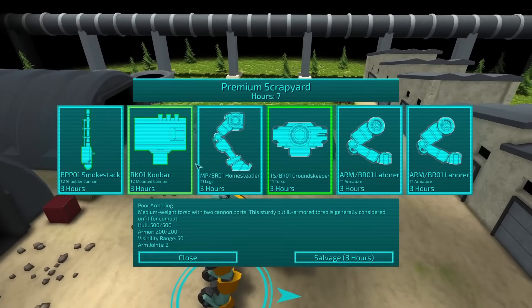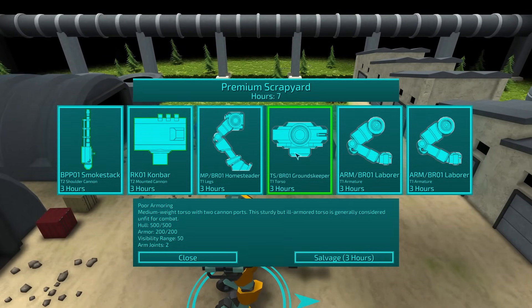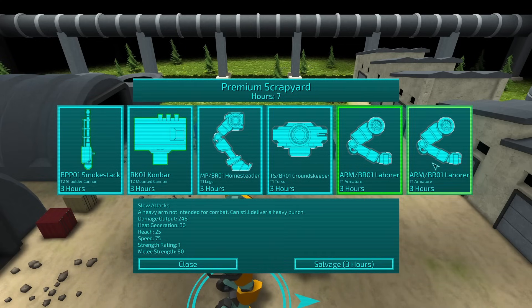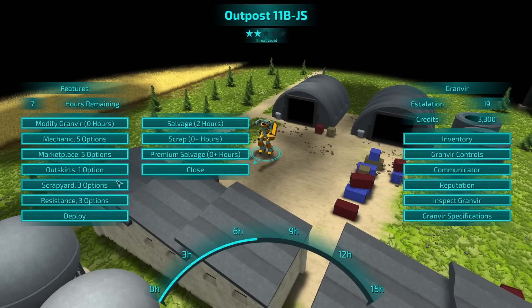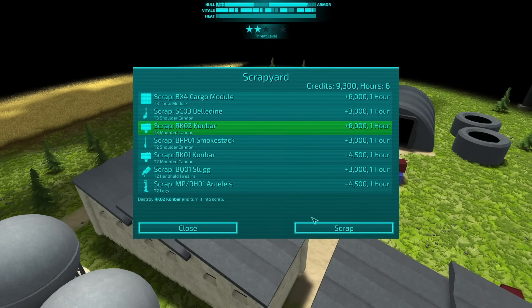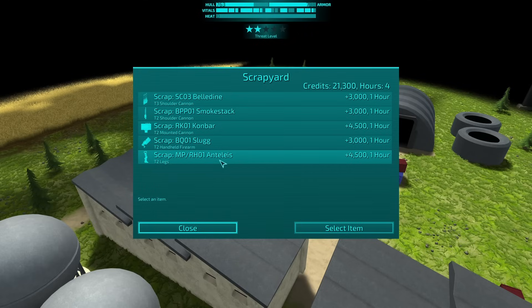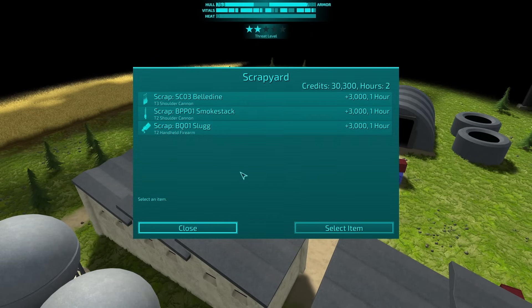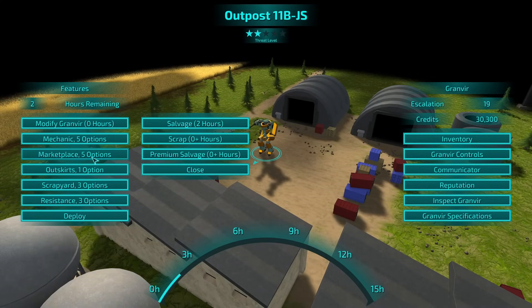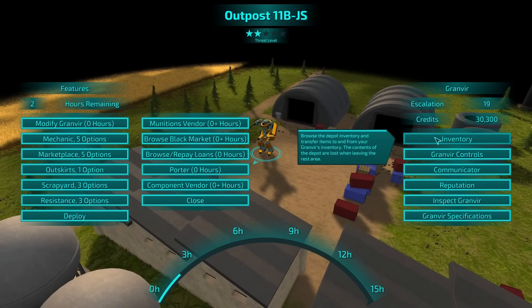That should work. Let's go back to the scrapyard. Interesting — they actually have a T3 version of the groundskeeper. I don't think any of these are worth it. Let's get rid of that — destroy our torso. Do we want to get rid of the con bar? I think so. We don't need the cargo module, don't need my old legs. Go back to marketplace — munitions vendor. Right, we should probably figure out repairs. So we can actually sell those as well.